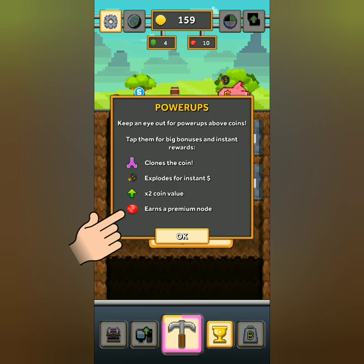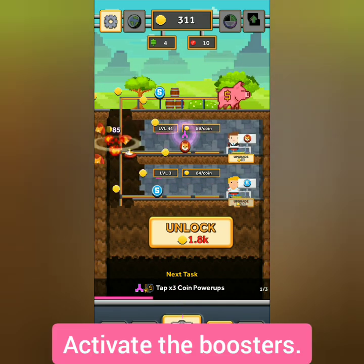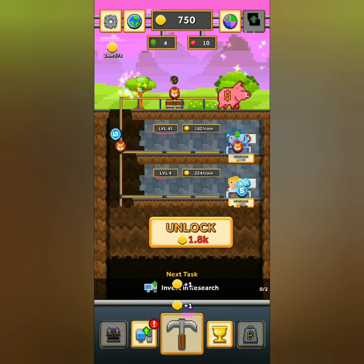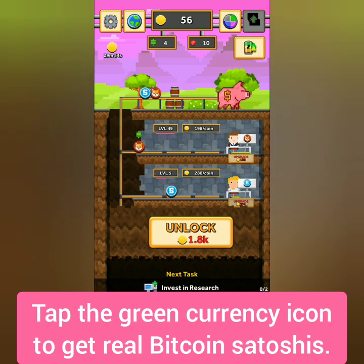Collect the red power-ups or nodes so you can unlock chests instantly. Aside from the power-ups, there are also boosters to help you get more coins — you have to activate them and probably watch a short ad. Watch out for the green currency icon because that will give you real bitcoin satoshis — tap on it like the power-ups, and don't miss it or you will lose it.